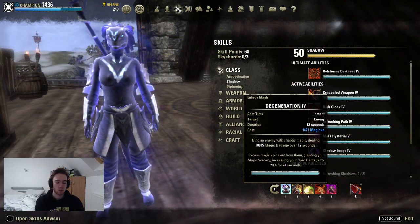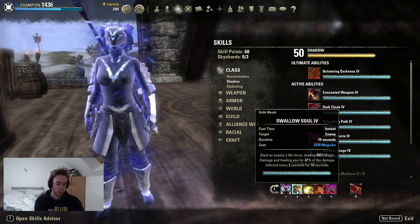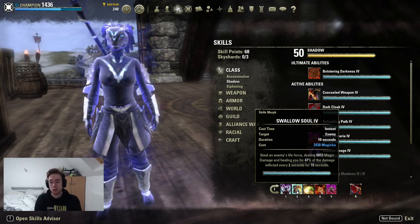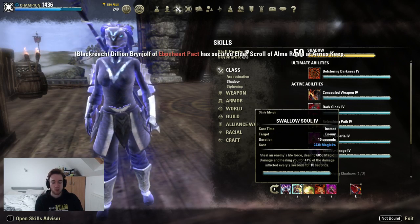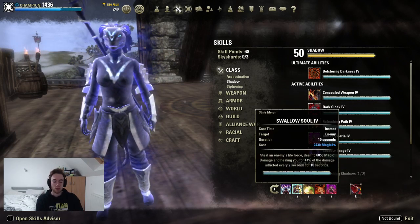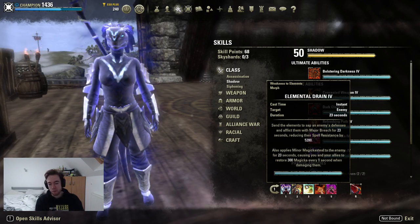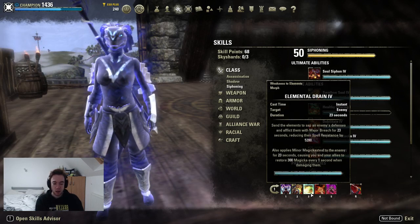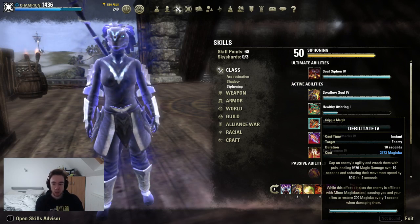Our skills - pretty generic skill bar. We're running Entropy on the front bar for Major Sorcery generation. Funnel is our spam skill; the tooltip is pretty low right now because we are not remotely buffed and Alchemist accounts for most of our damage, but it's going to be sitting somewhere around 8.6 to 8.8k, which is more than enough. Elemental Drain for sustain and penetration - pretty much mandatory. If you decide to go Scoria for your monster set, I would recommend taking the Minor Magical Debilitate morph with the DoT instead - I much prefer Elemental Drain as I think it adds to your burst far more, but the DoT morph is not a bad skill.